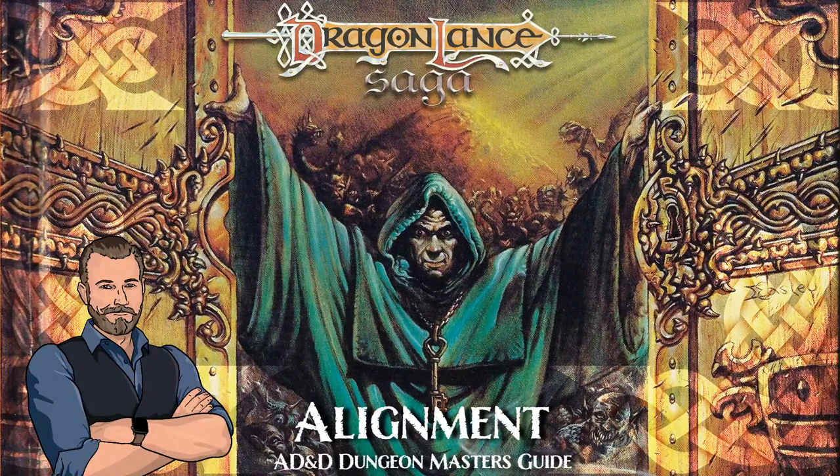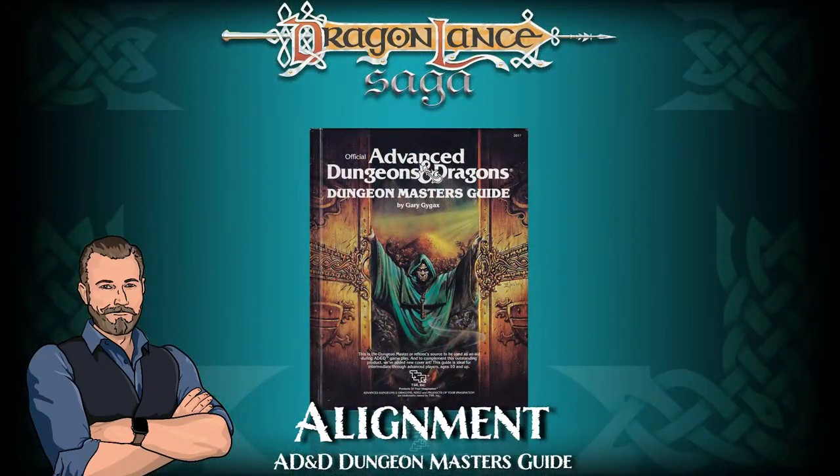Neutral Good. Creatures of this alignment see the cosmos as a place where law and chaos are merely tools to use in bringing life, happiness, and prosperity to all deserving creatures. Order is not good unless it brings this to all, and neither is randomness and total freedom desirable if it does not bring such good. Neutral Evil. Similar to the neutral good alignment, neutral evil holds that neither groups nor individuals have great meaning. This ethos holds that seeking to promote well-being for all actually brings woe to the truly deserving. Natural forces which are meant to cull out the weak and stupid are artificially suppressed by so-called good, and the fittest are wrongfully held back. So whatever means are expedient can be used by the powerful to gain and maintain their dominance.